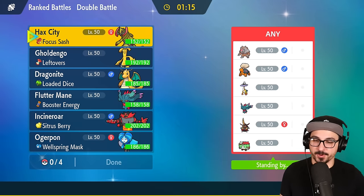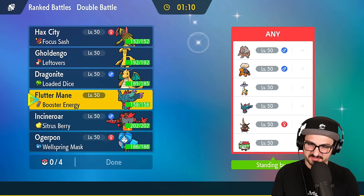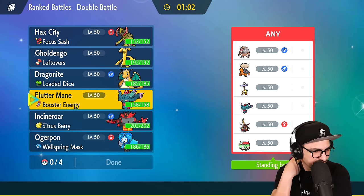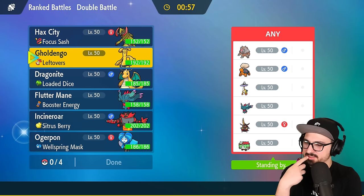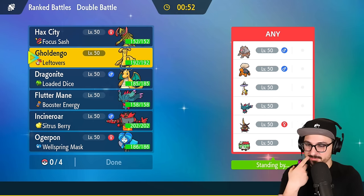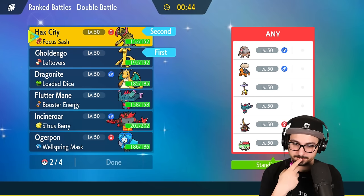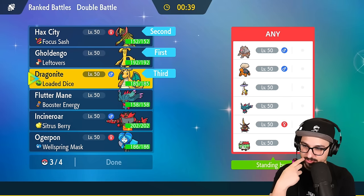They've got a Brute Bonnet, folks. Oh boy — holy Trick Room team? But your only setter is Fluttermane? I'm a little scared, I'll be honest. I'm a little terrified. But if your only setter is Fluttermane, I'm going to lead these two. I definitely want some form of priority, so I'm also going to bring my Dragonite.